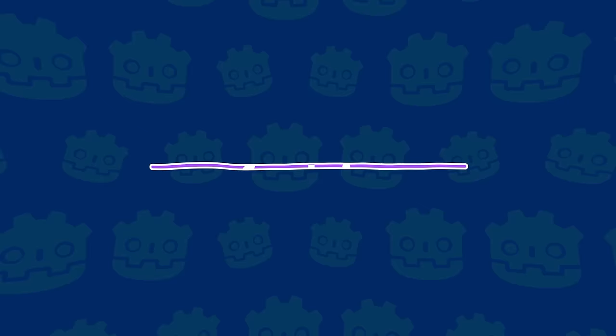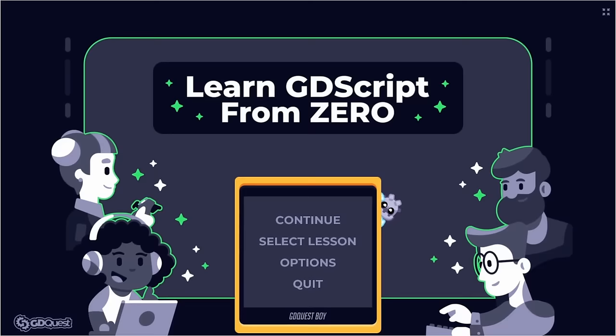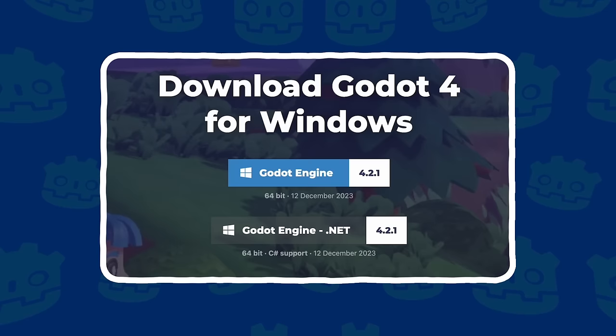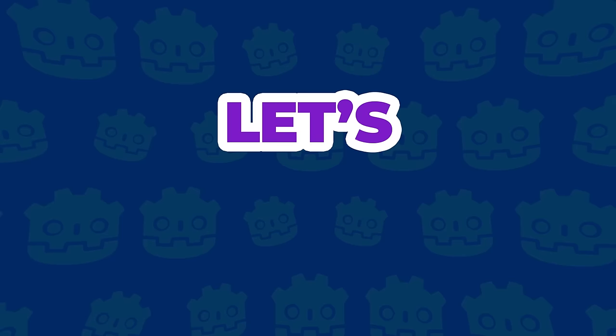Before we get started, a word of advice: to follow along and understand what you're reproducing, you should know at least a little bit of coding. If you don't, no worries — make sure you subscribe to the channel and save this video, then check out GDQuest's free interactive tool, Learn GDScript from Zero. The link's in the description. Without further ado, download the latest version of Godot 4 and the project files you'll need for this tutorial — it's linked in the description. Then grab a cup of something, get comfortable, and let's get started.